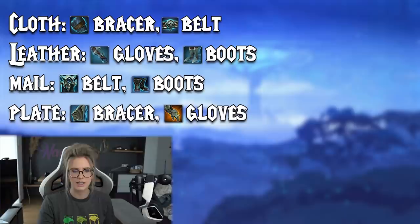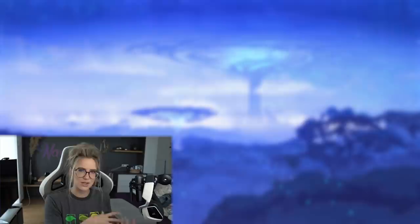Now let's look at the actual gems themselves that you can put in those items that have a socket. There are nine different Shards of Domination — three Blood Shards, three Frost Shards, and three Unholy Shards. Each of those Shards has its own effect: either damage effects, healing effects, or defensive effects. Those individual effects work everywhere, so a damage effect on one of the Shards works in M+, in PvP, and wherever you are.